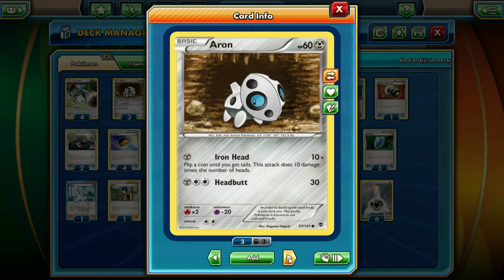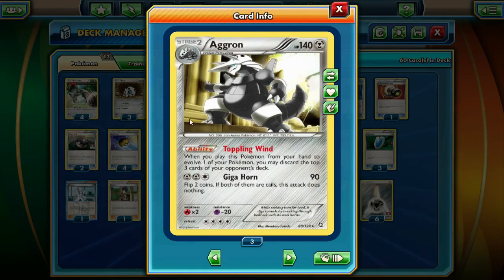For the supported Pokemon in this deck, we're running three Aron, three Lairon, and three Aggron with Toppling Wind. This is the main reason why the deck is in Expanded format — because we run Level Balls and stuff like that. Toppling Wind allows you, when you place this card from your hand while evolving, to discard the top three cards of your opponent's deck. It speeds you up a little bit.